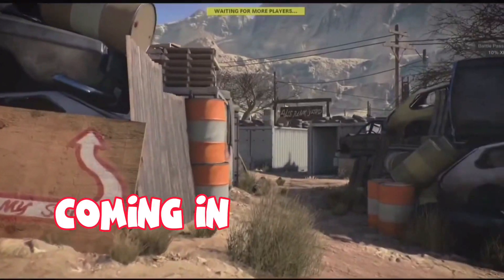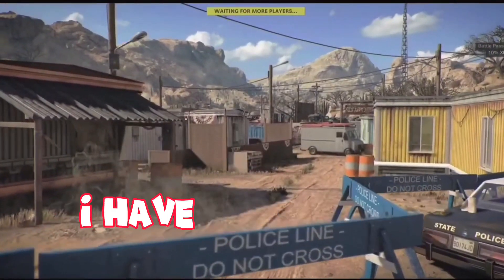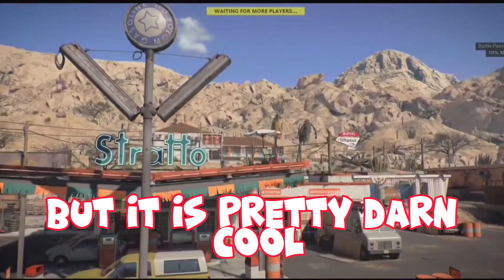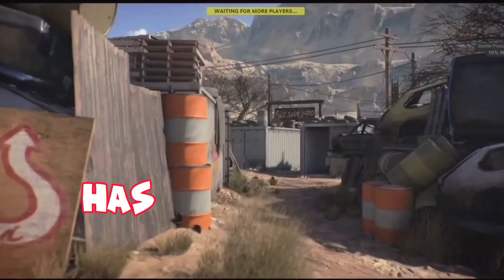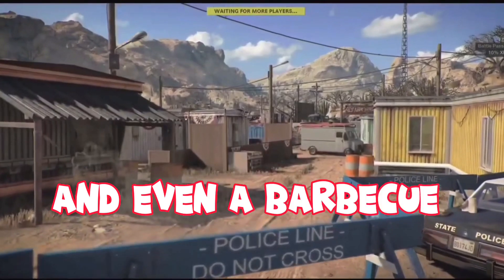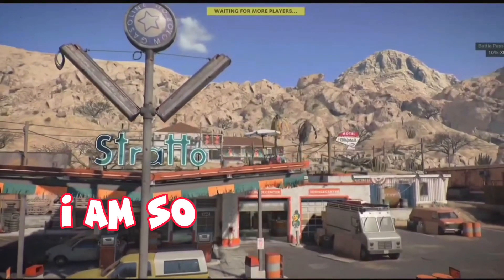Coming in at number five, we have the Diesel map. This is a brand new map I have never seen before, but it is pretty darn cool. It looks like an old abandoned gas station, maybe somewhere you get your car worked on. It has a back alley with a bunch of old junk and used parts, and even a barbecue joint or something like that.